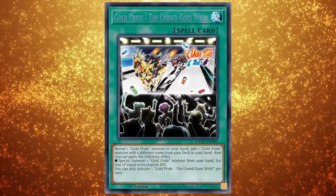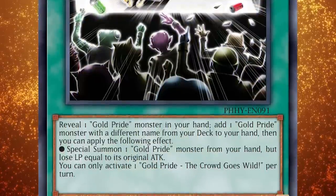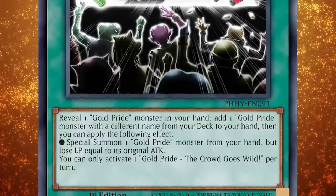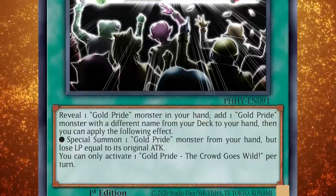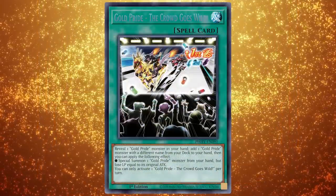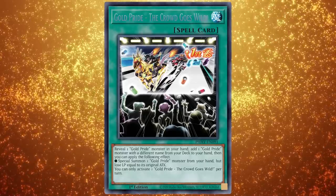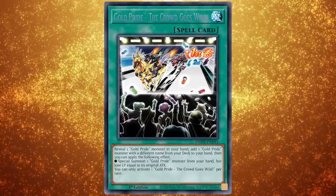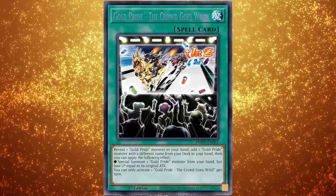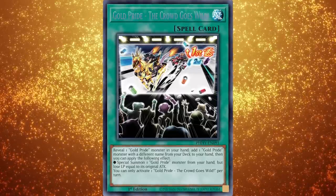We also have the main starter card for the archetype, Gold Pride The Crowd Goes Wild. This normal spell card says: reveal one Gold Pride monster in your hand, add one Gold Pride monster with a different name from your deck to your hand, then you can apply the following effect — special summon one Gold Pride monster from your hand, but you lose life points equal to its original attack. This card is absolutely insane support for this archetype: it adds a monster to your hand, special summons a monster, and lowers your life points — three things you really want to do on turn one.